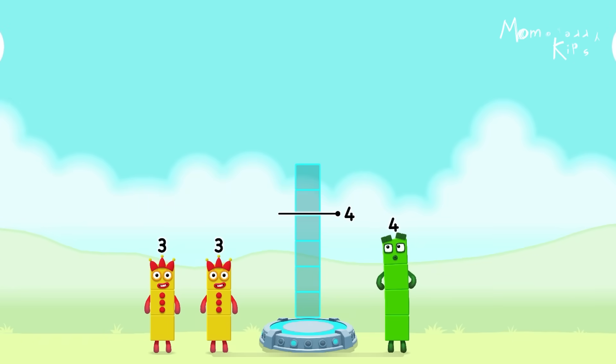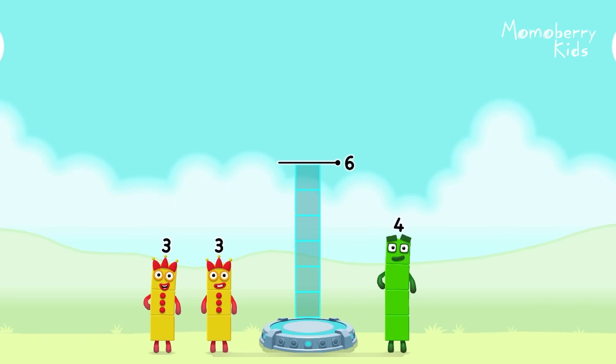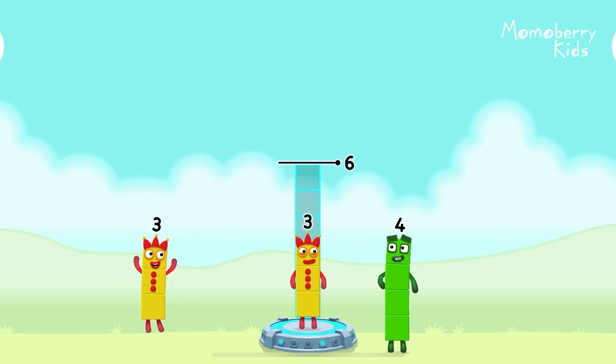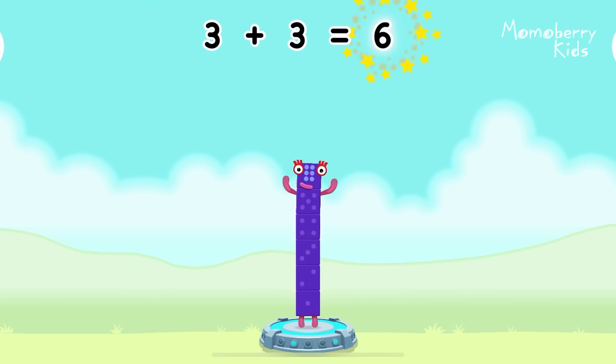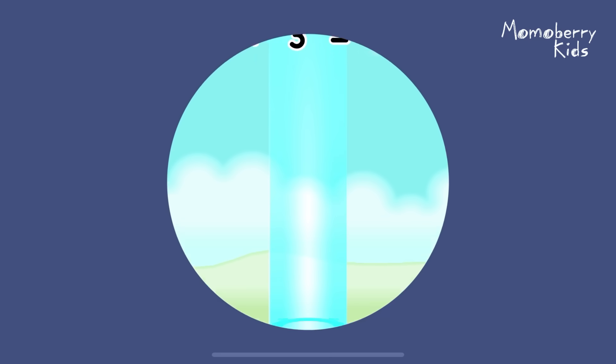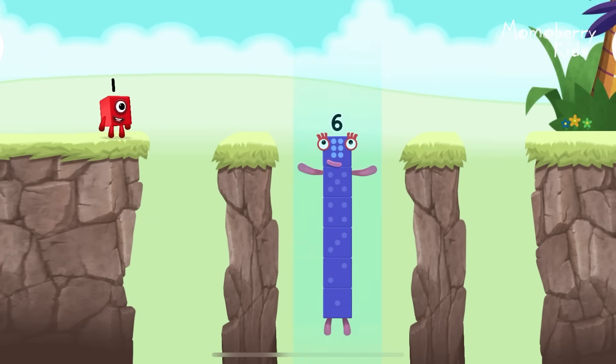Add number blocks to make six. Three! Three! You cracked it! Three plus three equals six! I am six in the mix.